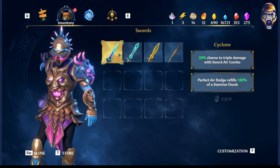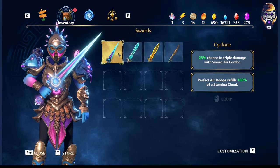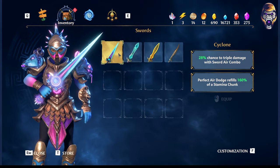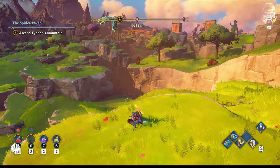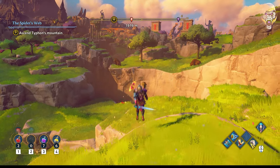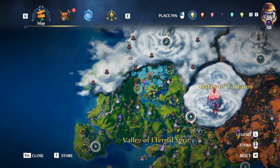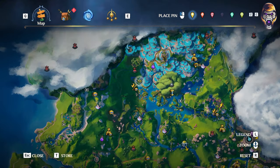Next we have the awesome Cyclone Sword, which similar to the Tempest, has a chance to triple aerial damage done by the sword, making it great if you just can't get enough of jumping off the ground and attacking your enemies mid-air. Fully upgraded, the sword has a chance to refill your stamina quite a bit — mine being 140% after a successful mid-air dodge. You can go right here on your map and then grab it from the chest after defeating the enemies.